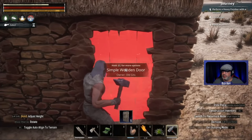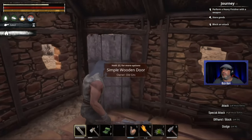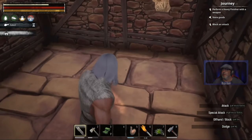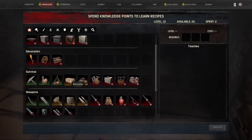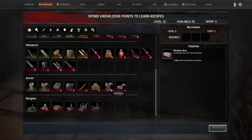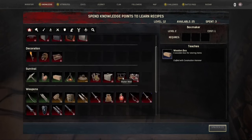Oh yeah, let's put this away. There we go. Now is there a bed in here - can I make a bed? Conan Survival - we're gonna need a box. Let's unlock this. And where is a bed? Is there a bed?